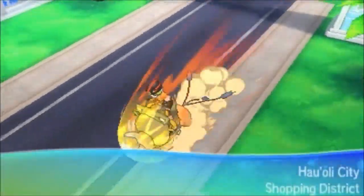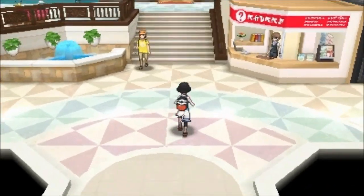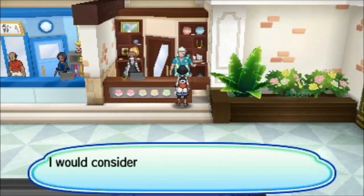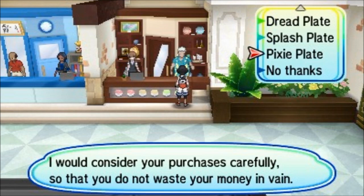There's going to be eight more plates for those of you who've been counting. For those ones, we're going to head back into the Shopping District and go into the mall, head up and as far right as we can go, shop-wise. We're going to talk to this gentleman over here with the Hawaiian shirt — he's going to have the rest of the plates: Sky Plate, Zap Plate, Stone Plate, Iron Plate, Fist Plate, Dread Plate, Splash Plate, and Pixie Plate. If you don't want all the plates, you can just come here for whichever ones you want at any specific time. But those are the remaining plates.